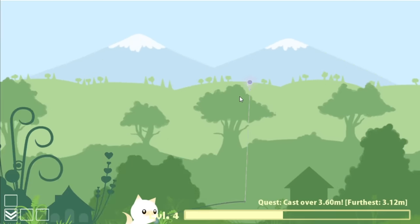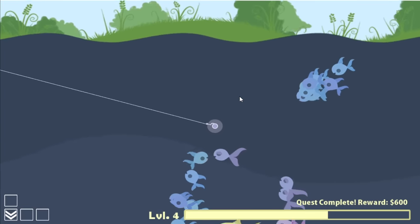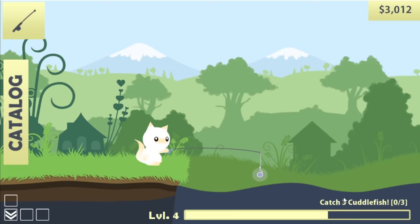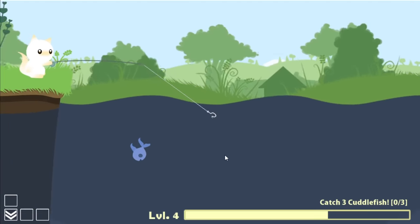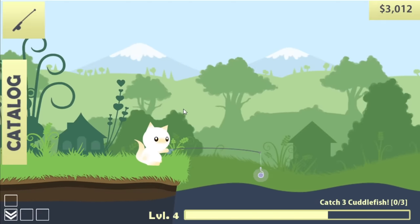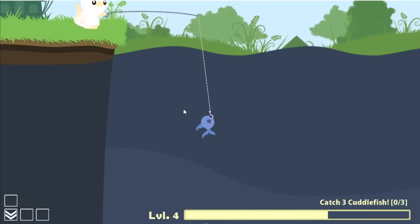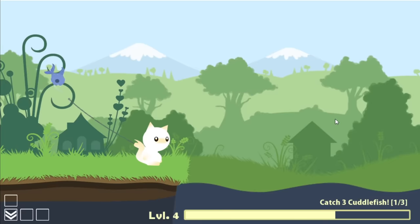We're gonna save up a small fortune in doing so. That was a good cast going way up there. We have $3,000 and a new quest: catch three Cuddlefish. What I really want is for one of those orange fish to bite. I'm gonna take this guy right below me, then use him as bait to catch the big yellow fish, because I need him out of the way.